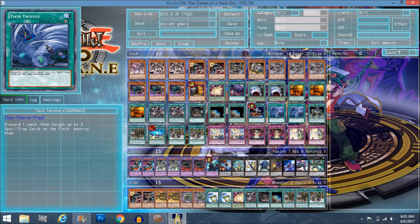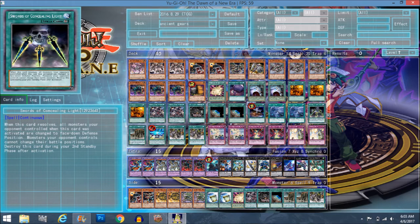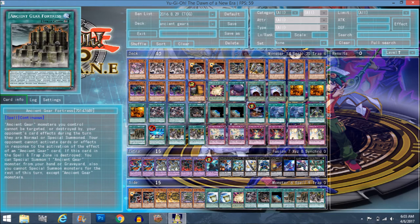Twin Twisters — it's just getting rid of the back row, nothing too important to explain. Swords of Concealing Light puts all your opponent's monsters face down. It's more for Chaos Giant — if you bring out Chaos Giant then activate Swords, you attack all their face-down monsters with piercing, and since he's unaffected by spell/trap card effects and your opponent can't activate monster effects, it all works out together. If you can pull off Swords of Concealing Light and Chaos Giant you're going to be pretty lit.